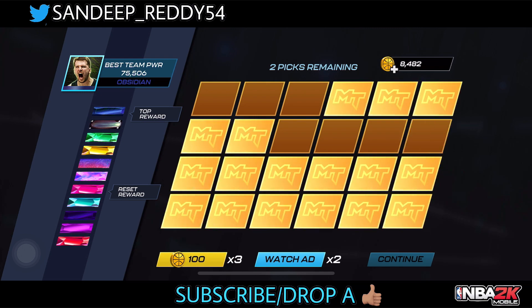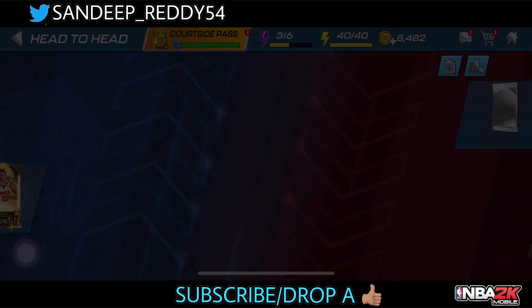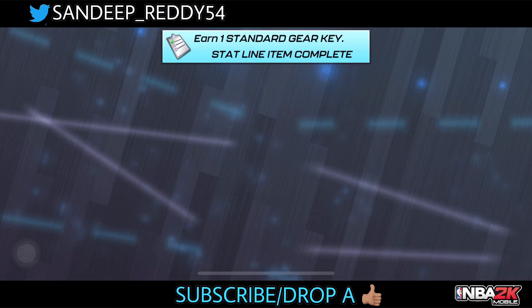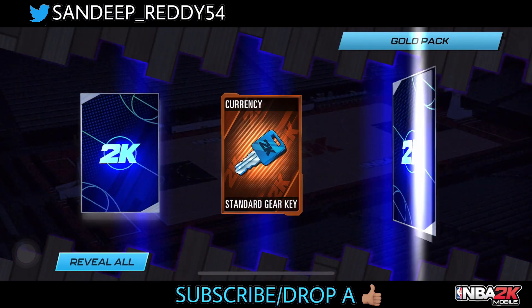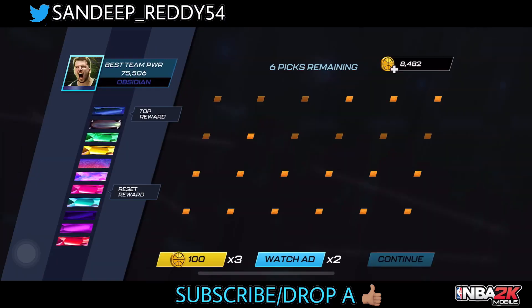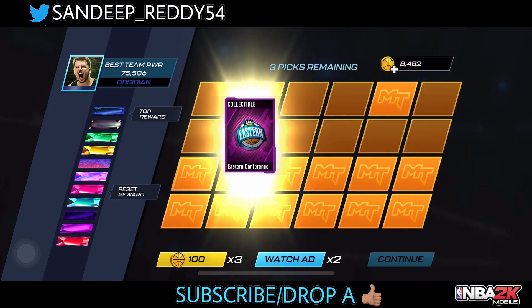We get some pump-up collectibles — three pump-up collectibles. Let's go on to the last gold pack in the first set. Three cards, chance for a play card, but no play card on this one. Six draft picks — let's see what we can pull.